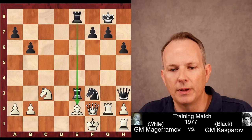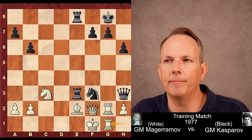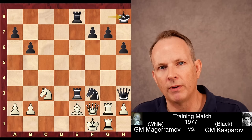Now rook d to e3, and this is just a beautiful arrangement of pieces from black. Rook h to g1 — really, all he can do is just move the rook back and forth at this point. Here Kasparov makes one of his famous moves, the kind of move he made all the time: he just plays the move king to h8. Kasparov, before he would unleash the final coup de grâce on his opponent, would often move his king just one square to safety, just to make sure there were no problems, and then continue with the final sacrifice.